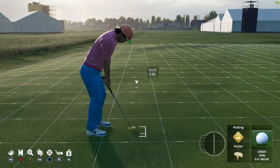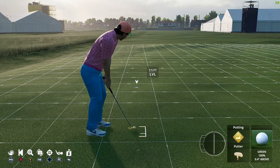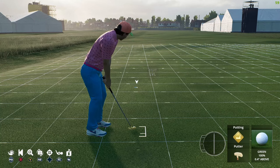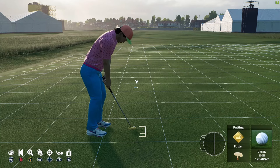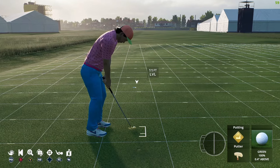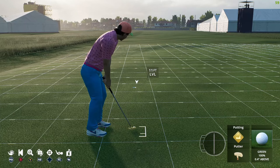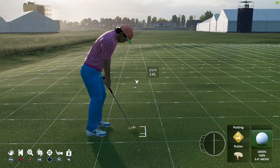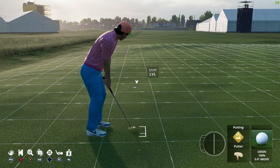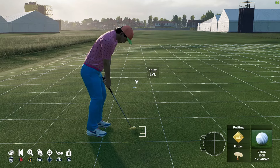We have an easy putt here. Look at the first grid closest to my putter — you can see the little dots slowly moving left. Give it a little adjustment. Then look at the second dot — it's a touch left. Then the third one is moving back right a touch, so you give it back to the left.